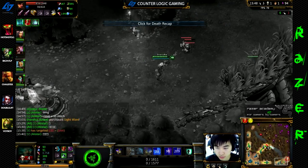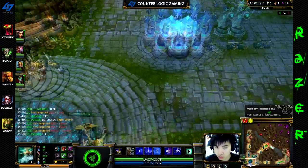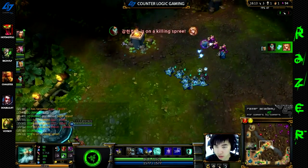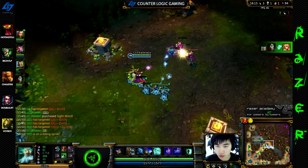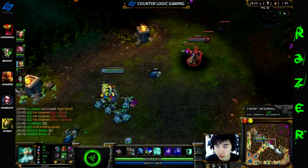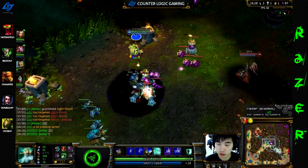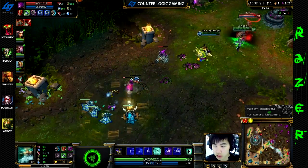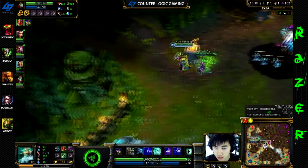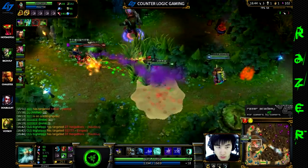Anytime you use your ult — especially if you have blue — you should always be spamming your W to get your ult back up as soon as possible. In team fights, anytime after you use your ult, spam W non-stop. Most of the time it only takes about 20-30 seconds to get your ult back with level 3 ult, blue buff, and any CDR items. That's also why I like to go Utility for 21 points — that CDR is so good.